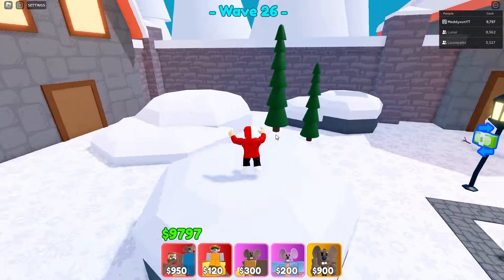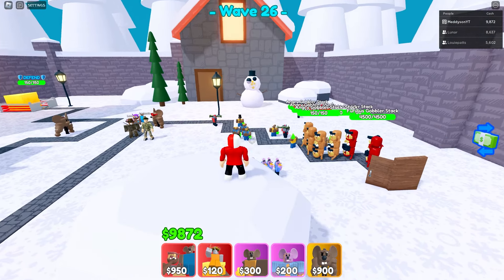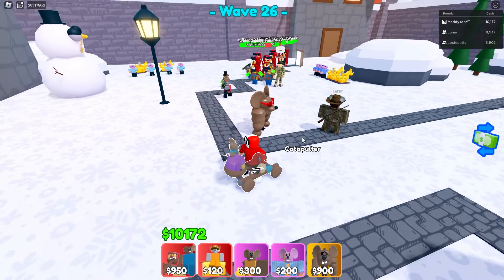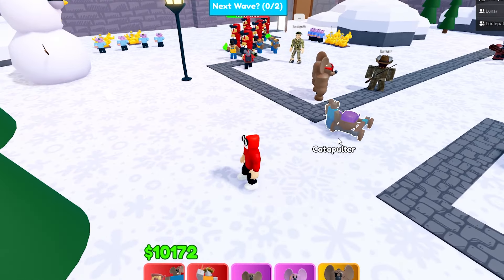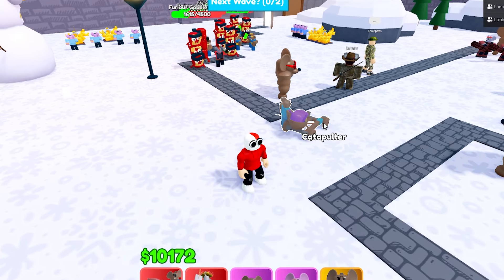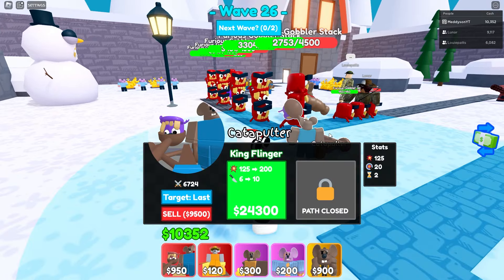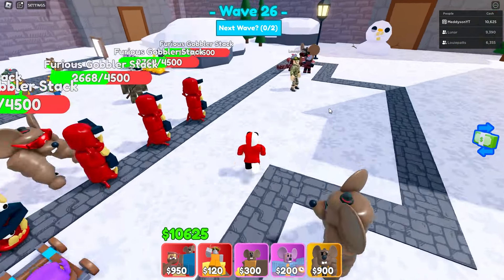I've decided I don't like this map either. Cheese City and Cheese Resort are better — this one is doo-doo, just like the catapult. So it's fitting: the worst map with the worst unit. Honestly, it's worse than the Archer, I think. The Archer's cheap and seems to be a little bit more effective. This thing — no way. Expensive and sucks.